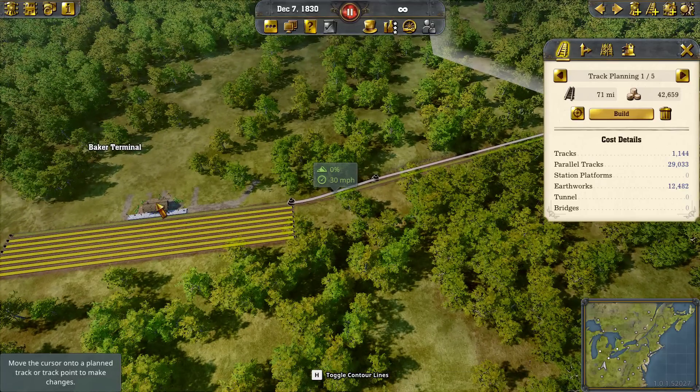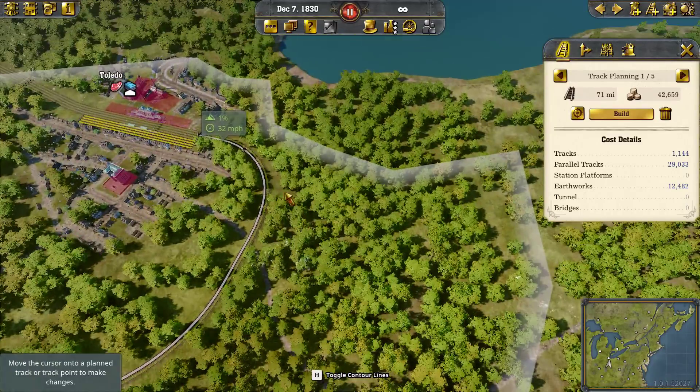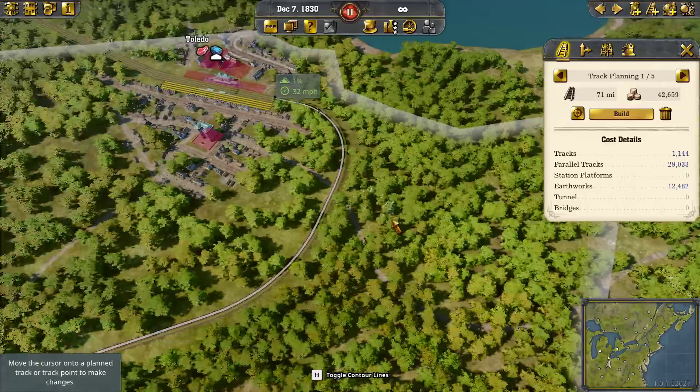I would suggest that if you're having a raw material brought in from a farm and the only thing it's doing is loading at that farm and going somewhere, use this kind of connection. You're only having a really small station here with only one platform, because you don't need multiple platforms.